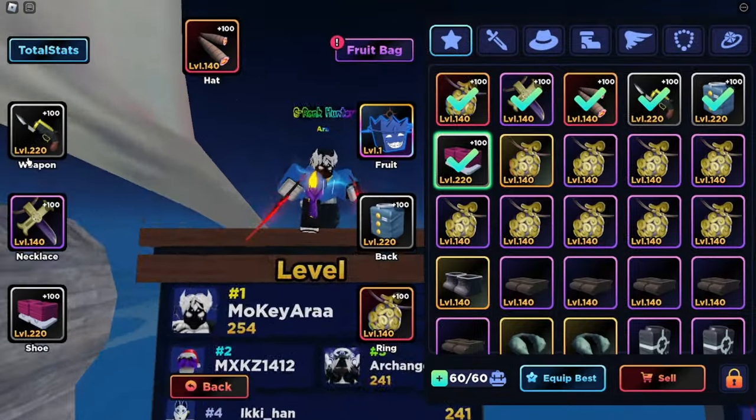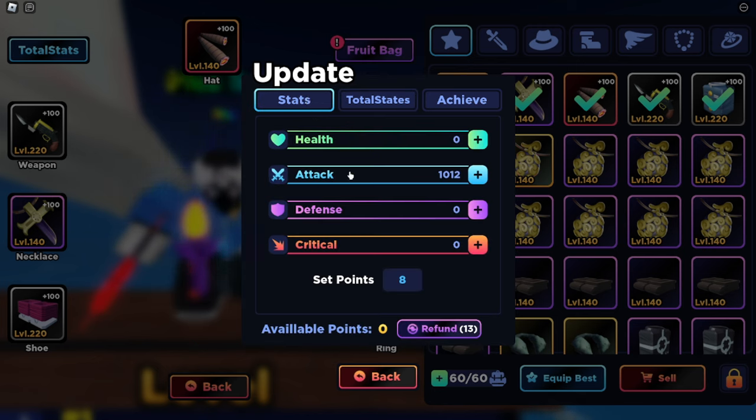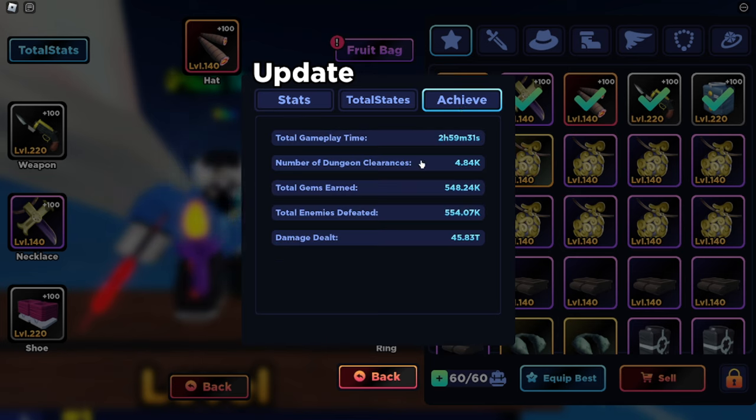First off, we're going to go over to my equipment. You guys can see my total stats here. I have 155 mil attack, 1.23 bill HP, 33.25 defense, 3.94k critical, and 60.8k critical defense. You guys can see my attack here — 1012. My achieve time, the total time is still bugged, so that still needs to be fixed. I would have to assume my total game time is somewhere around 300 to 400 hours. You can see my total dungeon clears here, the amount of gems I've spent, my enemies cleared, and my damage dealt.